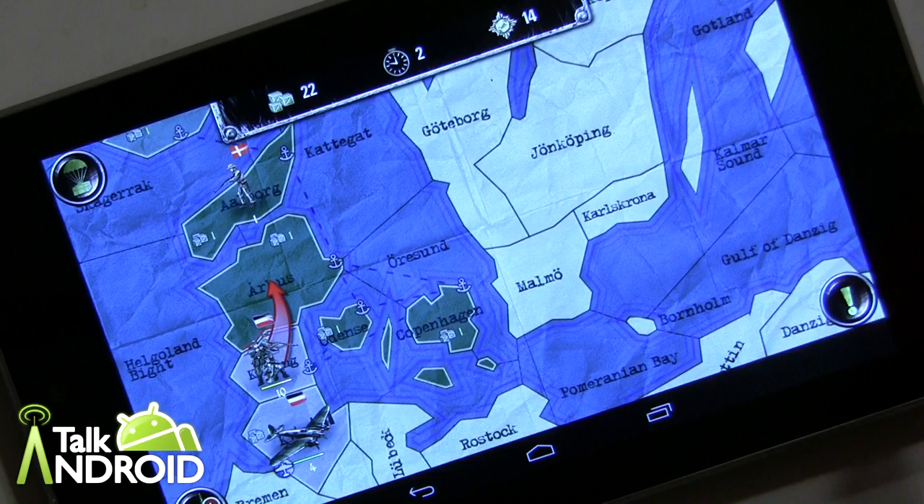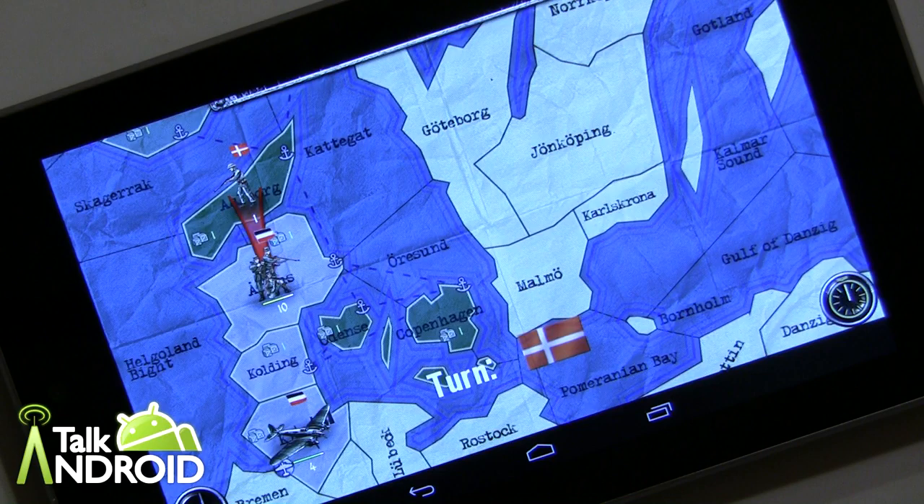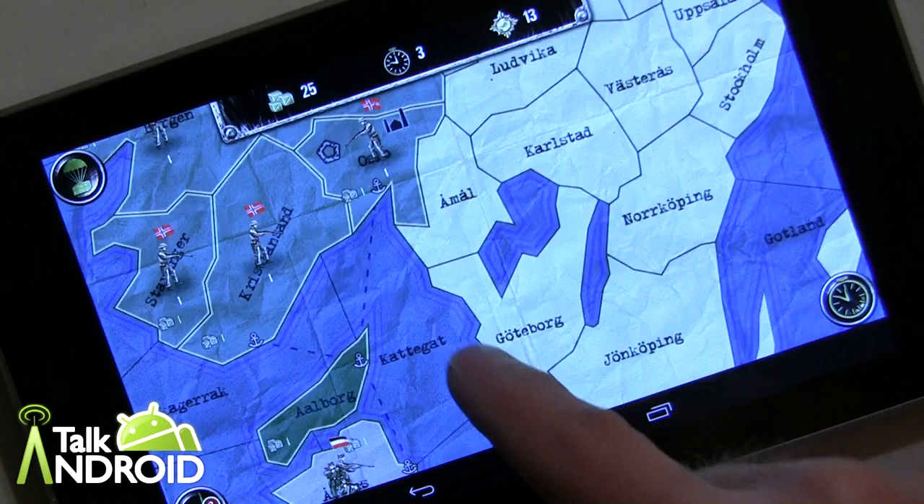If you're moving around you can have multiple moves, I guess if it's a jeep or something like that. Right now you can't make any more moves, so we'll press that. The enemy came in and tried to make a move but went down, so now I can take over some of these regions to finish off the area and then eventually move up.